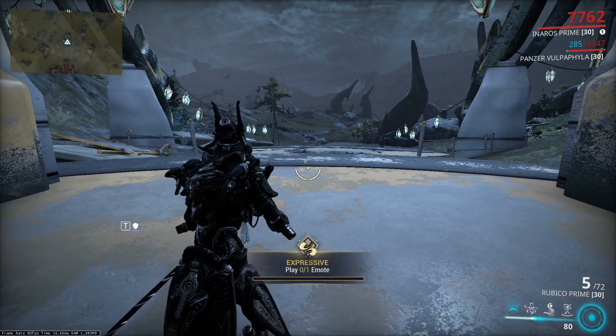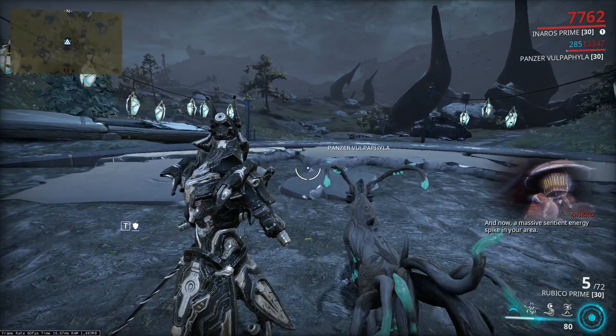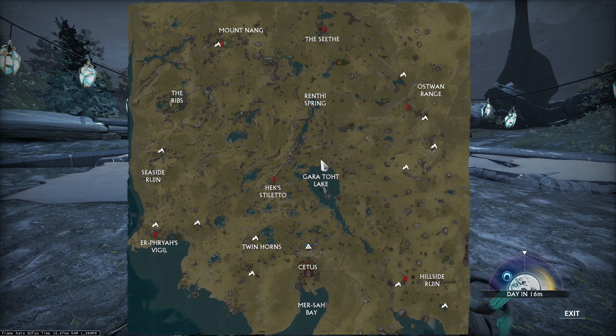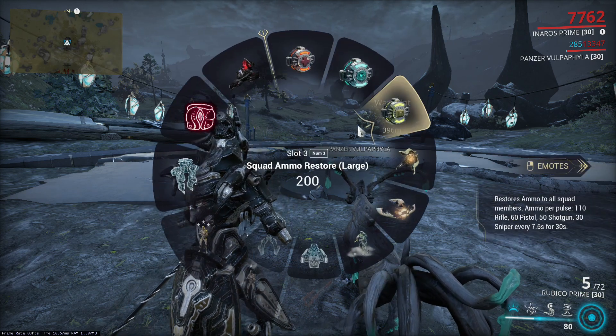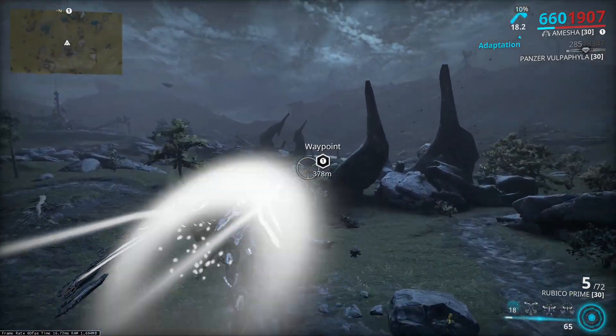The Cetus Wisp can be found near water in the Plain of Eidolon. They are likely to appear more at night. My patrol route will be around the lake because it is easier and has fewer obstacles. I'll fly around the lake and use the sniper scope to search for the Wisp.